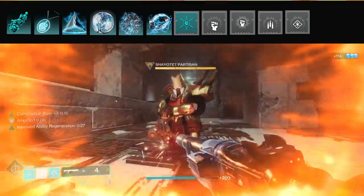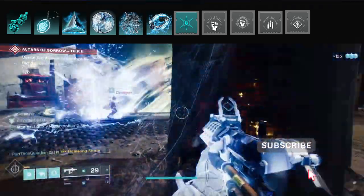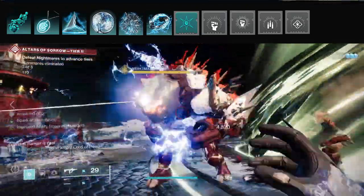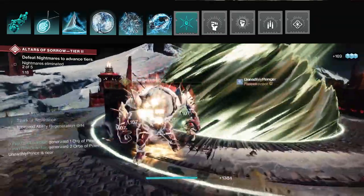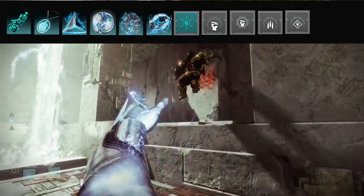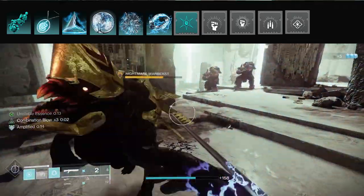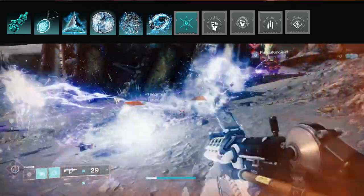For the super I'll be using the new one, Gathering Storm. I could use traditional Arc Strider, but Gathering Storm lets me throw the staff down when I'm in trouble — it damages everything around it and clears adds. It's also great for boss damage because it stays in one place. If you have a stationary boss this really helps with boss DPS, while also protecting you.